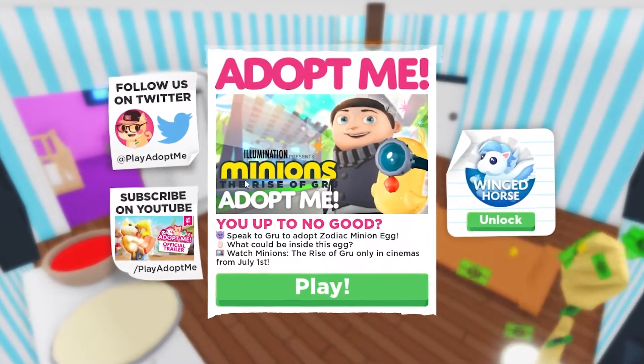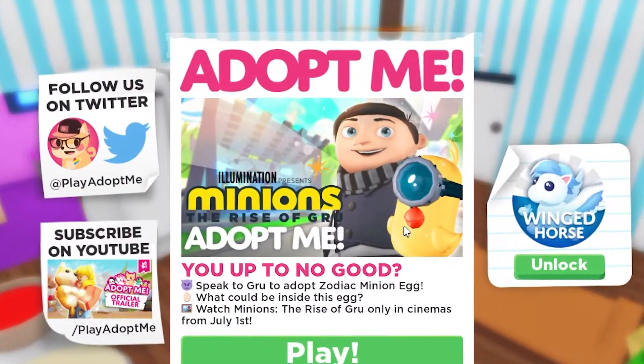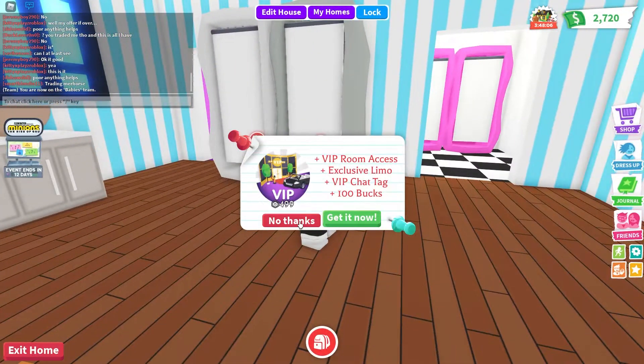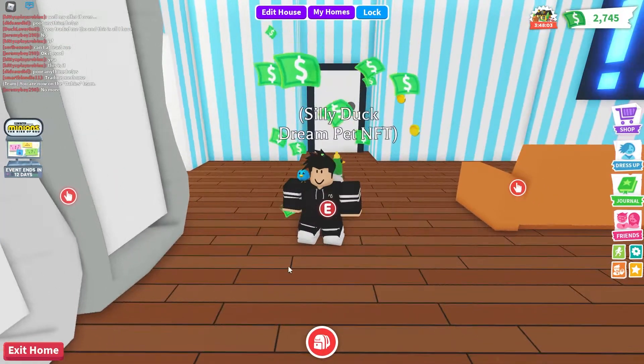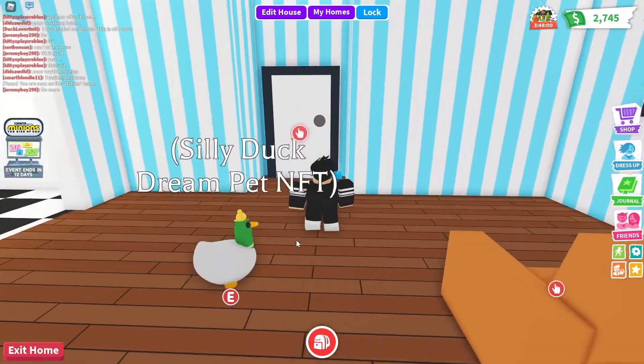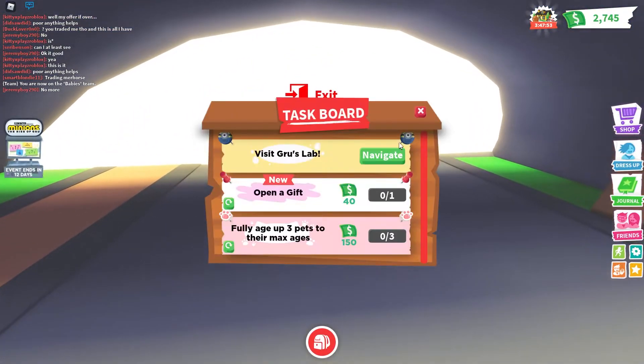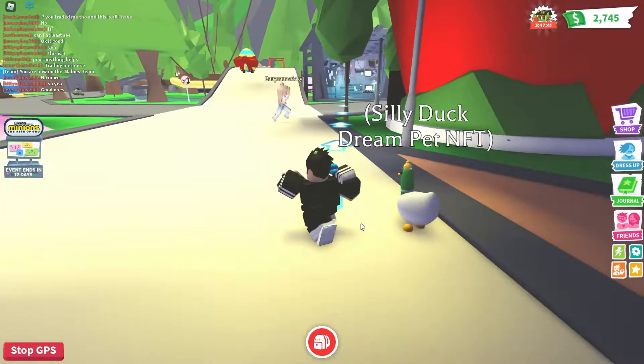Adopt Me has a new update for minions because of the new movie, The Rise of Gru. In this new update there's a new pet called a minion. To get it, you navigate to Gru's lab first, then head over to the exit area.